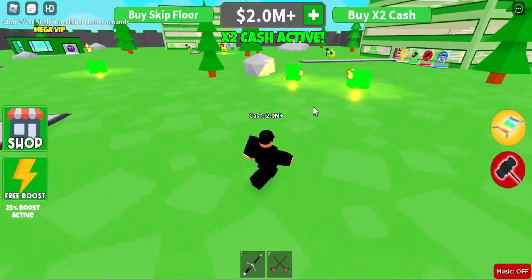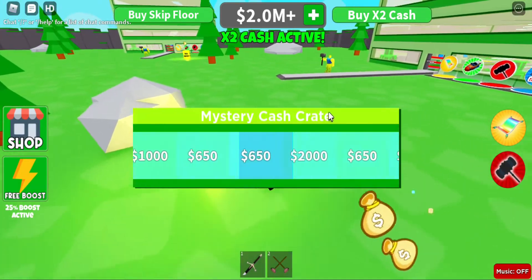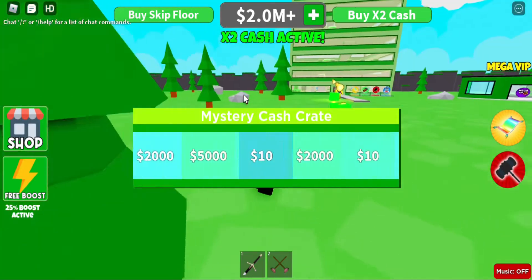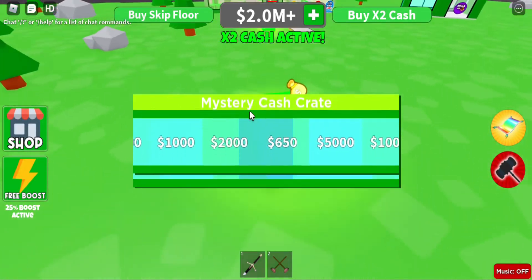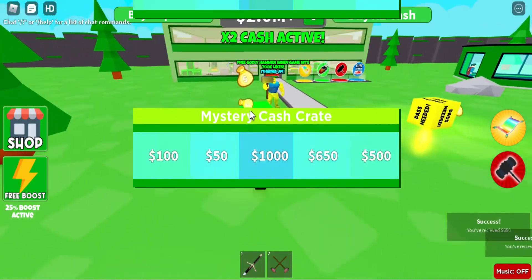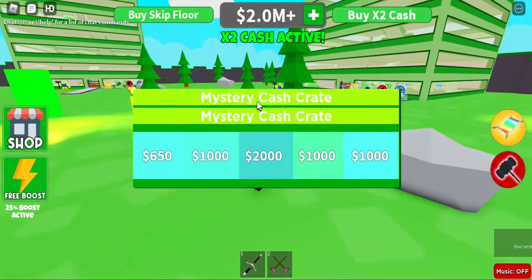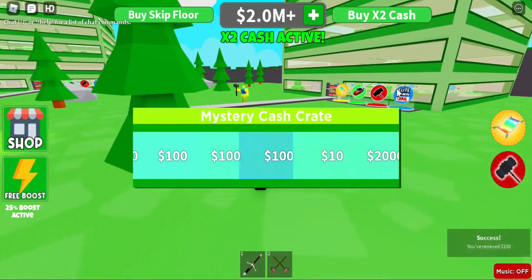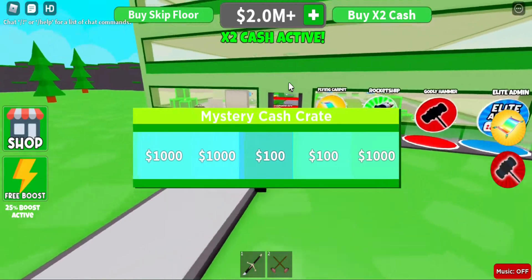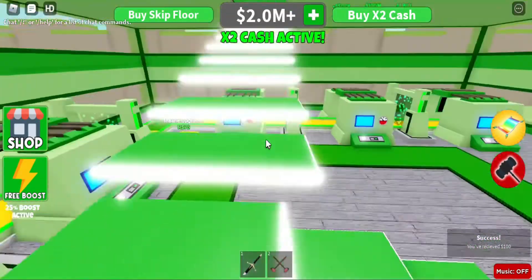One thing I forgot to say: when you dip down here you can collect those money boxes, but I think it's faster to just wait up there rather than climbing all the way up. By the time you climb all the way up you would have gotten maybe a million dollars if you're on my level. It's useful when you're just starting out — this crate is just for starters. Time to climb all the way back up.